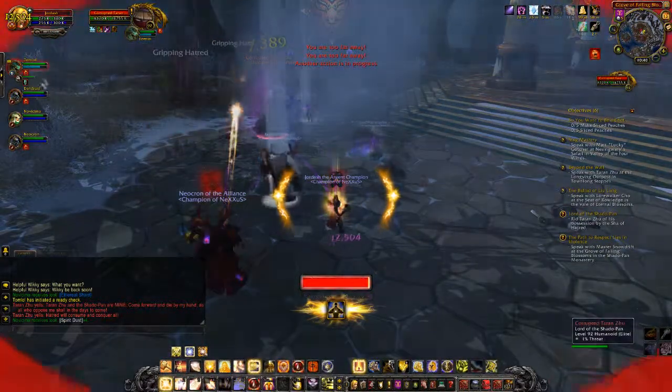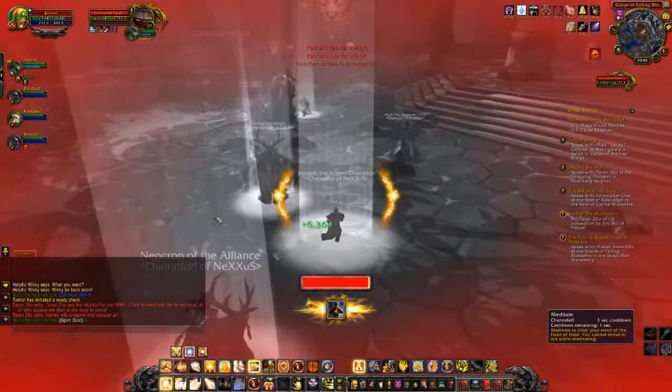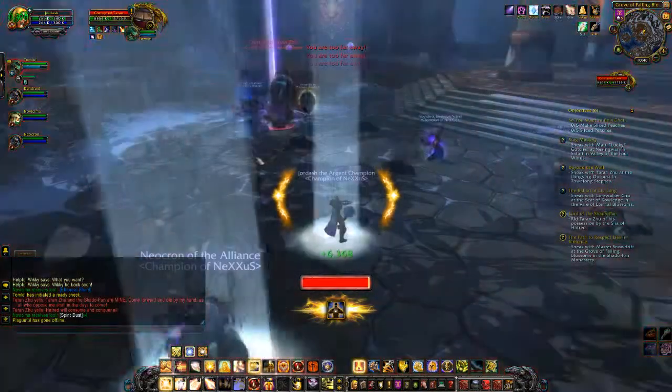As you can see now, my Hatred level is way too high and the screen goes red — simply click the Meditate button. You'll be stunned for a few seconds, however your Hatred level will clear.